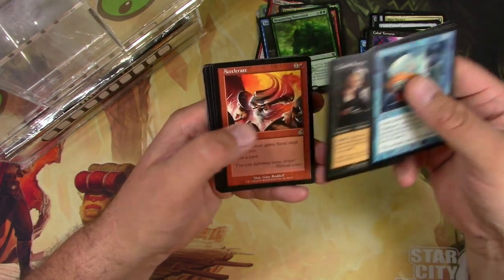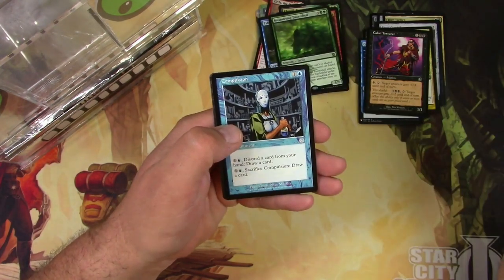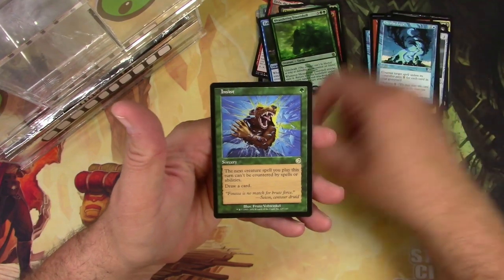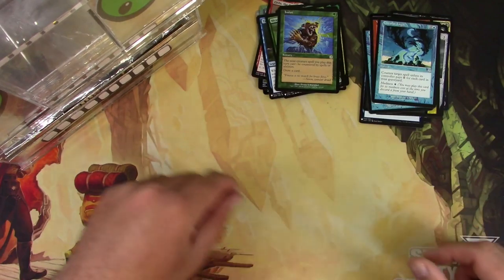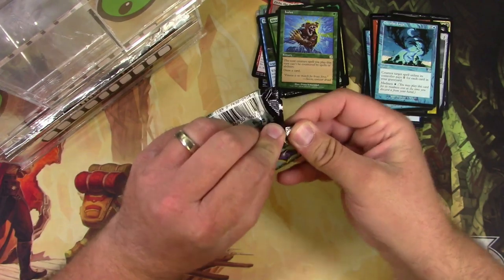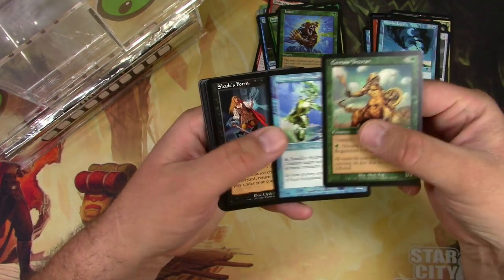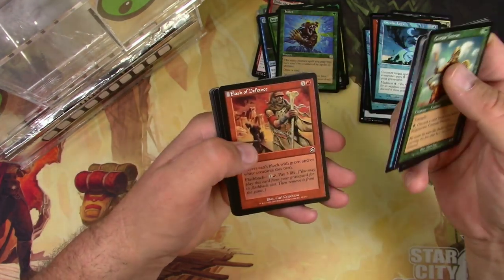On these old Torment packs it's all about the uncommons. Compulsion, Violent Eruption, Circular Logic - that's a good uncommon, but it's not a Cabal Coffers. The odds are good - there are only 44 uncommons in this set, so in a box you'd average maybe two and a half or so.